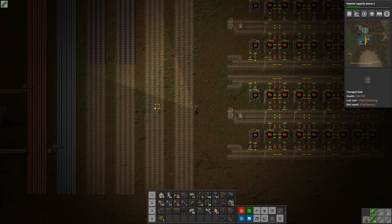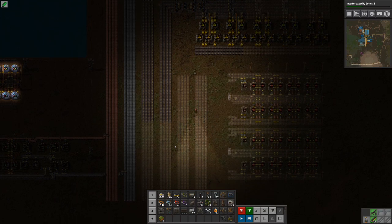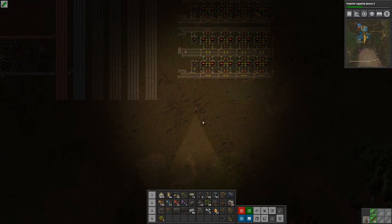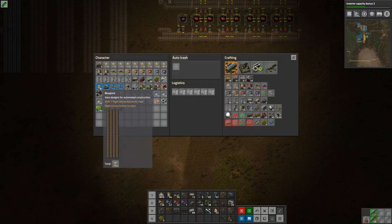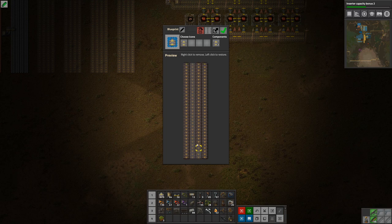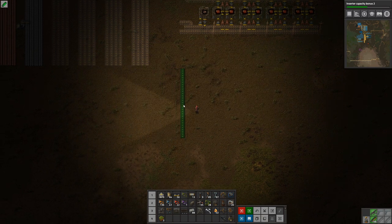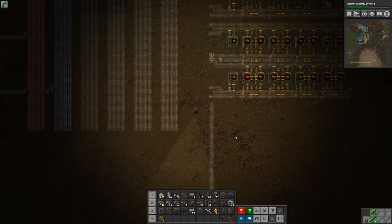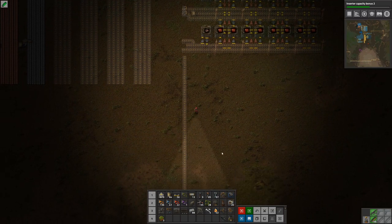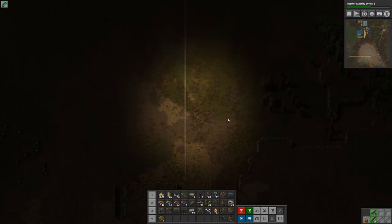We shouldn't need more than eight other things on the bus. Let's put down a bunch of stuff. I'm going to put down a line as a reference — not to put stuff to the left of it, only to the right. Let's drag that down. We should have enough space. In case we don't, we could make cliff explosives at this point — they take a bit of time but should be fine.